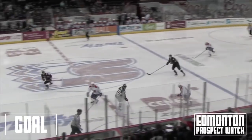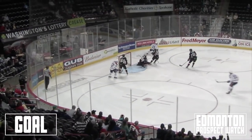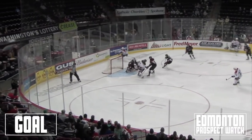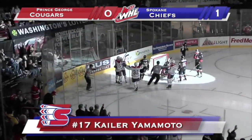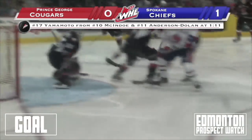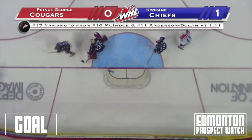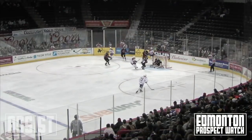McAdoo gets it to Anderson Dolan. He's got Yamamoto up the left side. He gets to the puck, left circle, Davis out front, shot, save made. Anderson Dolan rebound out front, comes to Yamamoto and he scores. Kyler Yamamoto his first shift back, gets the feed from Ethan McAdoo and it's 1-0 Spokane.